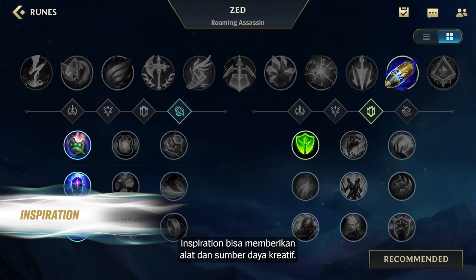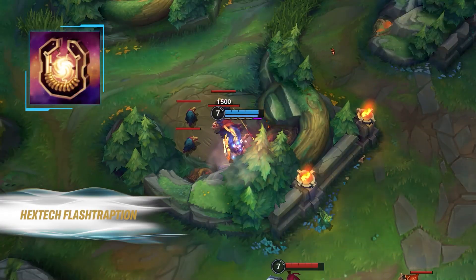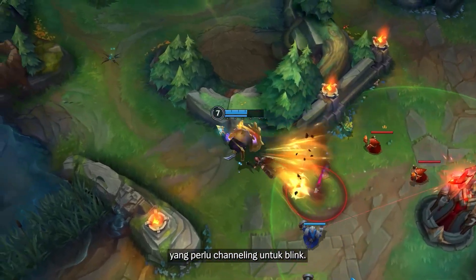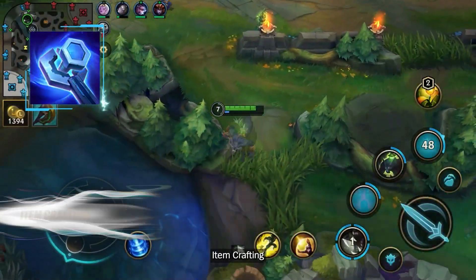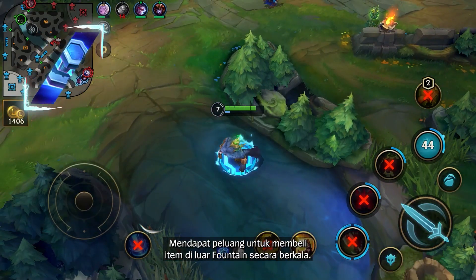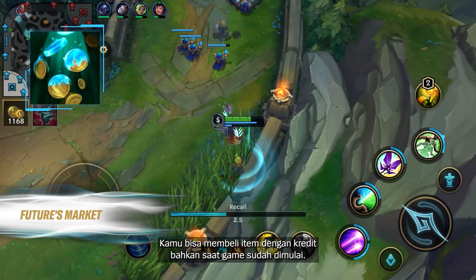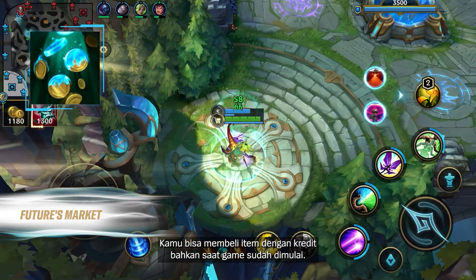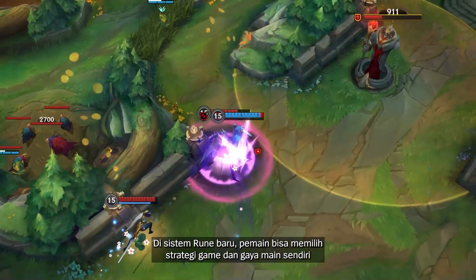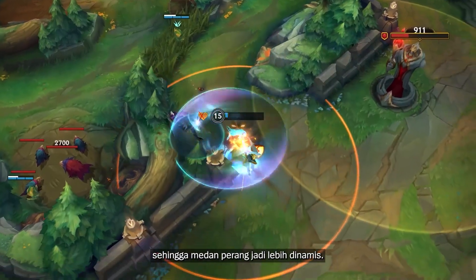Inspiration can provide creative tools and resources. Hextech Flashtraption: replaced with Hex Flash while Flash is still on cooldown, which needs channeling to blink. Item Crafting: gain an opportunity to buy items outside of the fountain at regular intervals. Futures Market: you can purchase items on credit even well into the game. The new rune system allows players to determine their own game strategies and play styles, making the battlefield more dynamic.